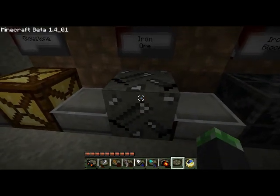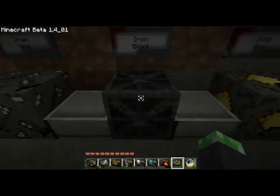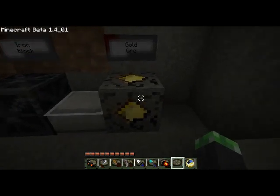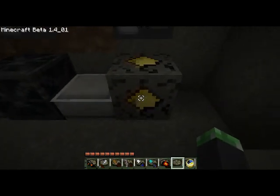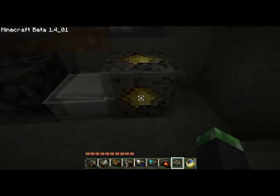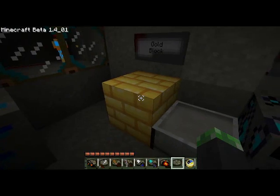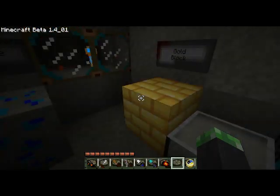Iron ore is kind of just another take on the iron ore that's normally in the game. The iron block kind of looks like a grate, and I like that. The gold ore — eh, it's okay. It's kind of just a block of gold in the middle. And then there's the gold block, and I like that — how it looks like a bunch of gold bricks put on top of each other.